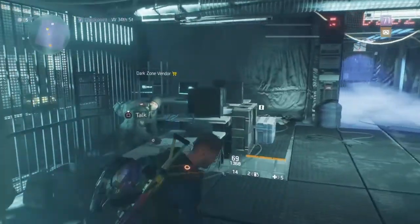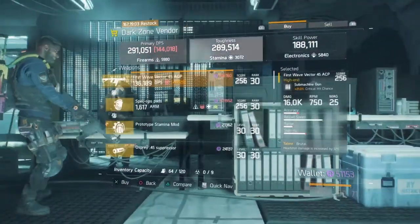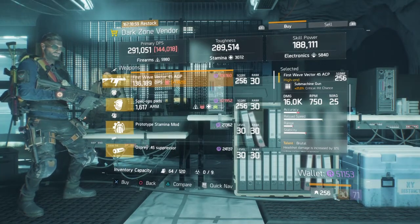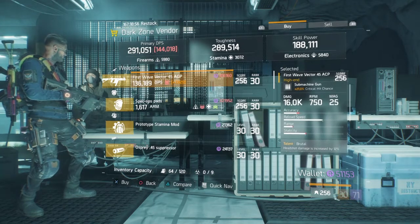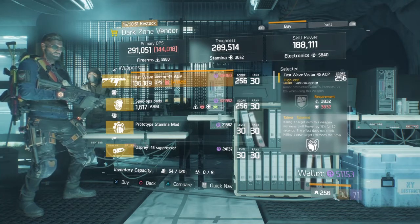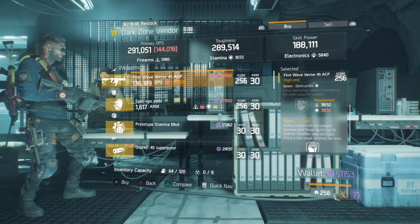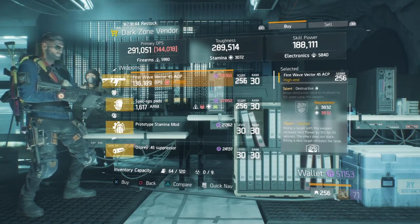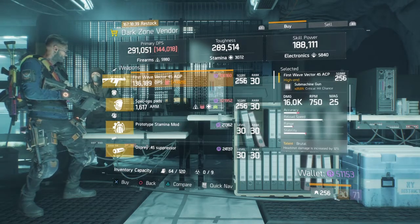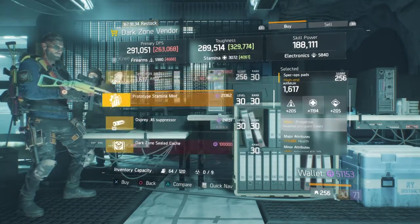We've done the open world safe houses, now we're into the Dark Zone. At West 34 this week they have a First Wave Vector 45. Critical hit chance is 21%, which is a really nice roll, with Brutal, Destructive, and Talented. You could change out the third slot and put in whatever you want. The only problem is you will have to run with Destructive, which is actually a good talent. The only negative is you need stamina at 3832. If you are after a Vector 45, I would certainly recommend getting this one.